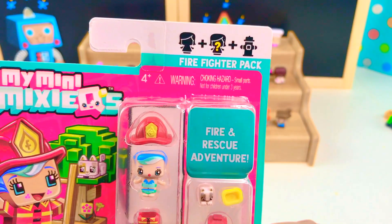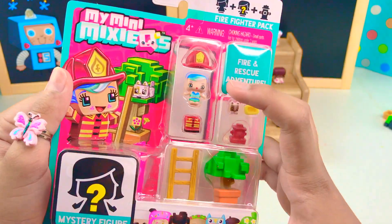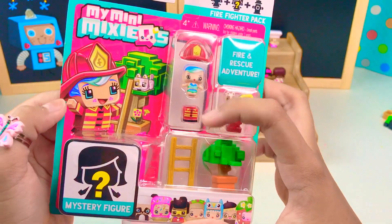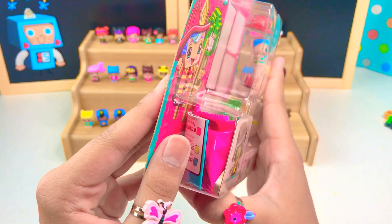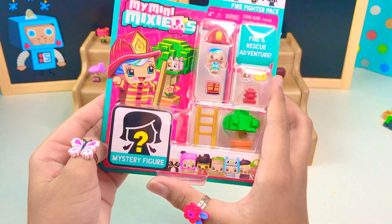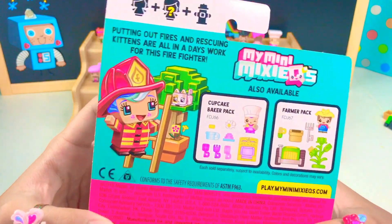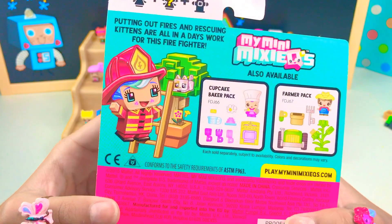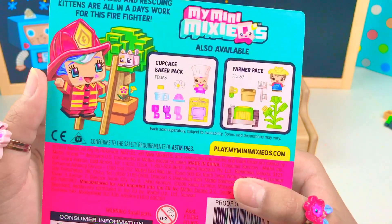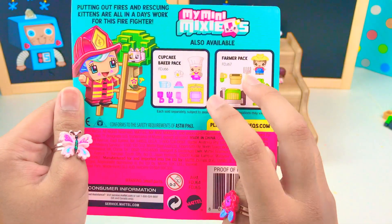This comes with two characters and some accessories. So these are the accessories and we have one character here which is visible and another one in a blind bag here, so we don't know which one that is. On the back it says, putting out fires and rescuing kittens are all in a day's work for this firefighter. Also available: Cupcake Baker Pack and the Farmer Pack. We have these two packs.